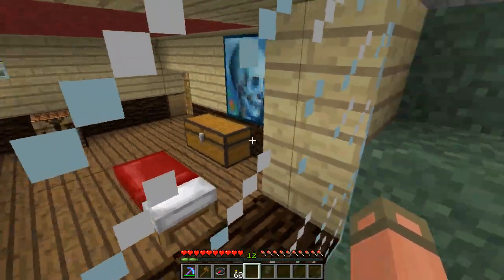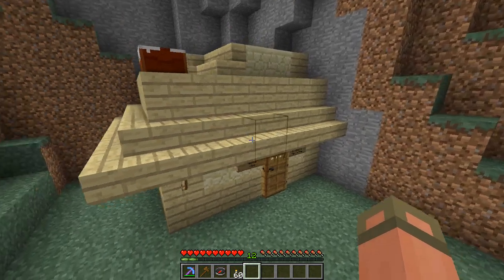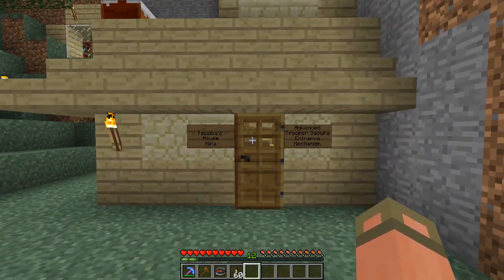I thought it was weird that this door was on the outside, but I figured that was a design choice. So that was that room. Pretty cool build, Tessica. We got some time — we'll go visit another build this week.